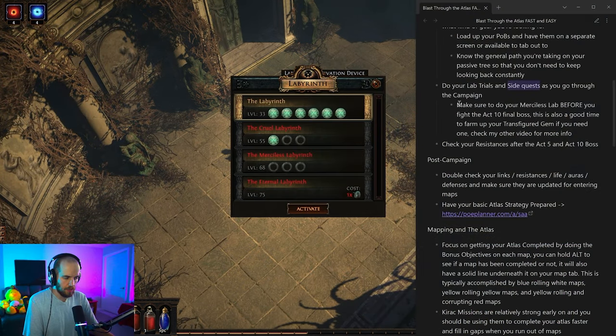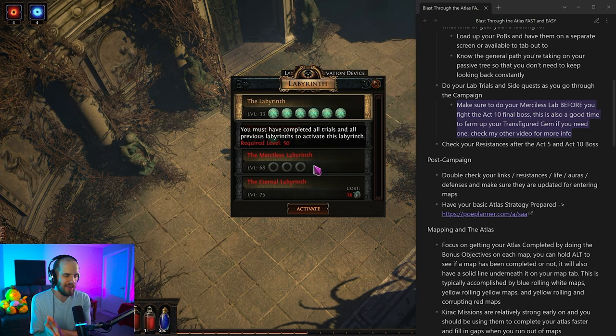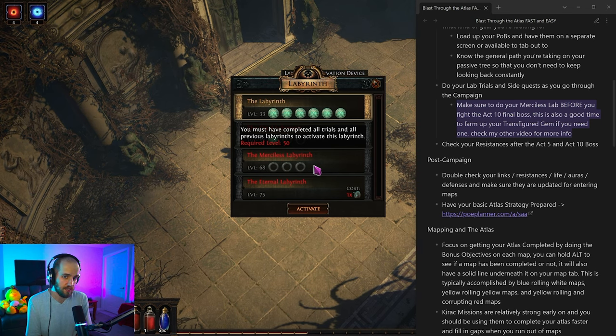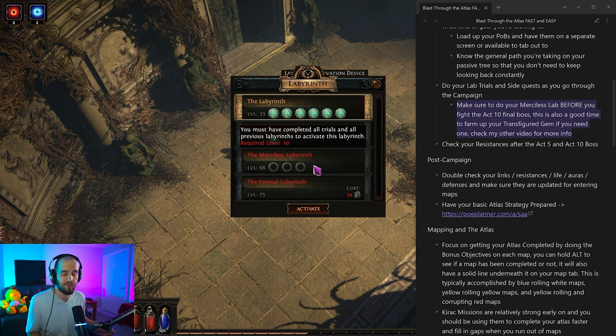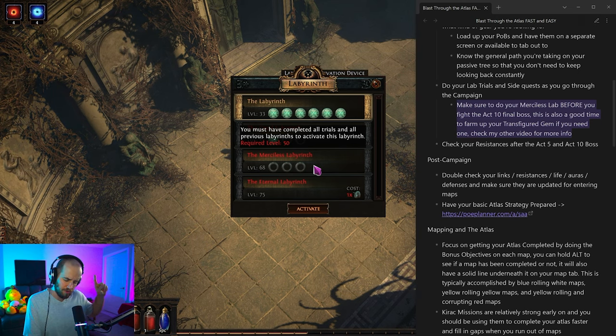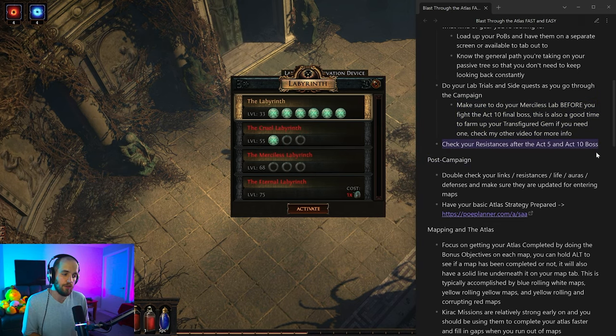One final thing to think about: the Merciless Lab, the third one, I suggest you do before you fight the Act 10 boss, because after that boss you'll have a massive drop in your resistances and it'll be significantly easier to do the lab first. If your build needs a transfigured gem, this is probably the time to farm it — get to Merciless Lab, run it a couple of times until you get a good transfigured gem, sell it on the trade website and buy the one you need. Also check your resistances after act 5 and after act 10 as they get reduced heavily; try to keep resistances at 75.